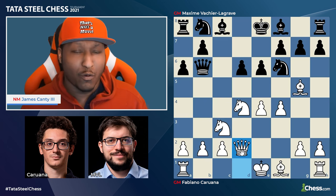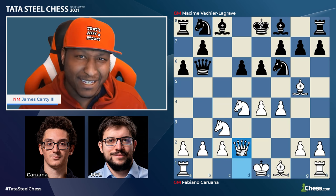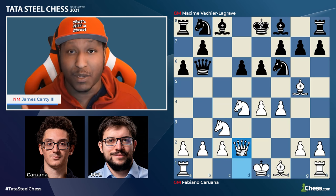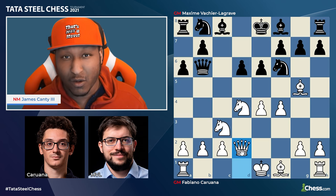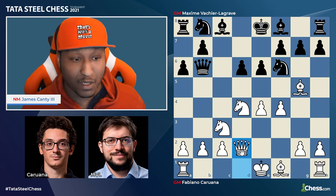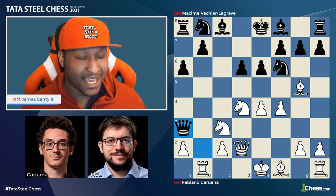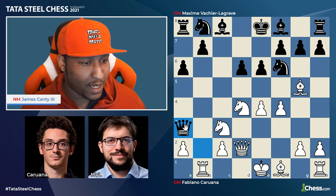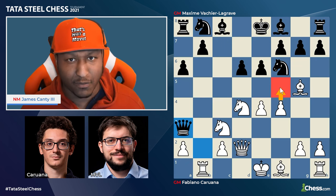This is the Sicilian poisoned pawn variation — one of the most studied variations in chess. White is going to give up a pawn and play very aggressively trying to mate black, while black is going to try to trade pieces, grab pawns, and go into an endgame where they might even be slightly better. After queen to d2, queen takes b2, rook to b1, queen a3 — the exact position we had against Nils in the earlier rounds.